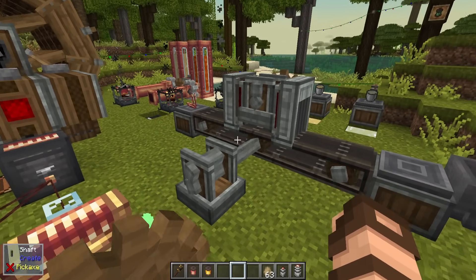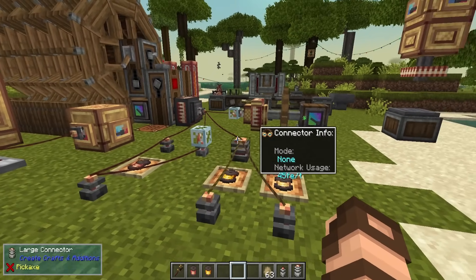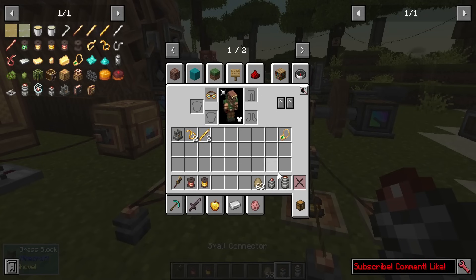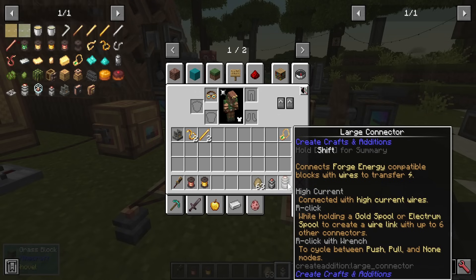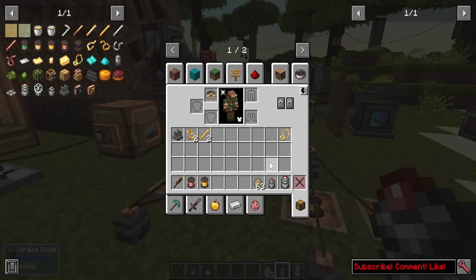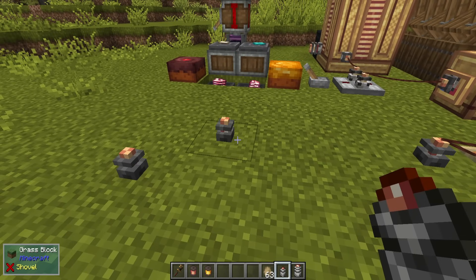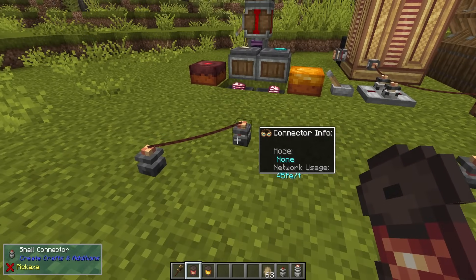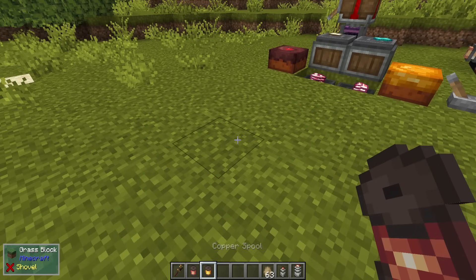Now that we know how to make different kinds of wires and ingredient types, let's talk about electricity generators and transference options. We've got small connectors and large connectors — basically for low current wires and high current wires, a matter of how much Forge Energy they may transfer. Put one at the source where power is coming in and one where you want the power to go. Then take the appropriate wire, right-click it on each connector, and they're connected. Use your wrench to pick them up and disconnect.